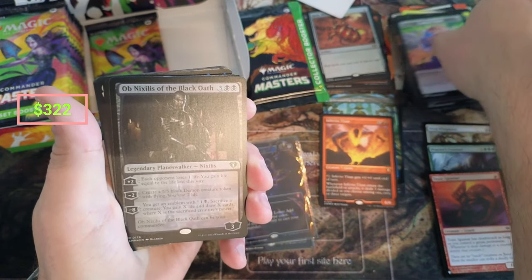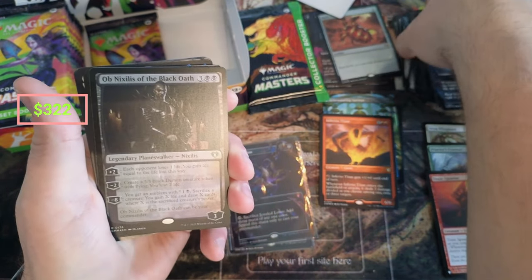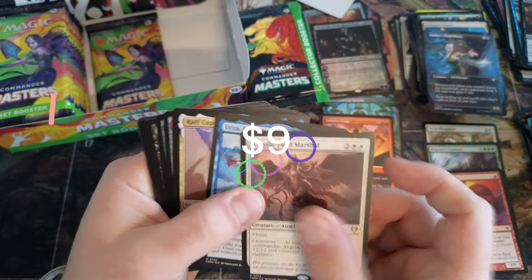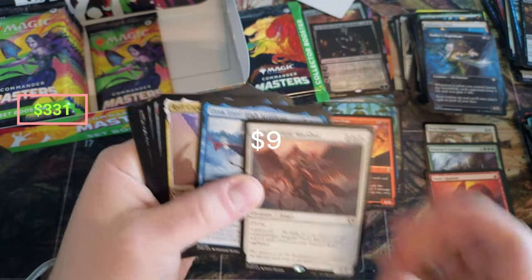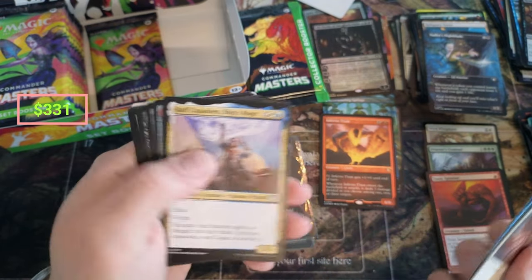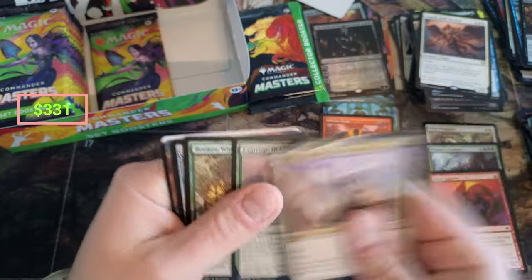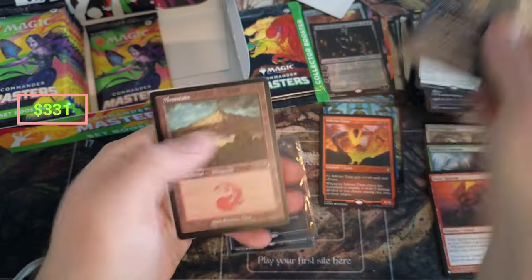Obby coming in. Angelic Field — is that in Jumpstart? I feel like it is. Urza, nothing crazy there — I think it's a couple bucks, maybe three or so. Welcome to Die. Fellwar.